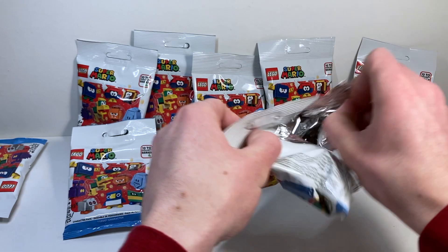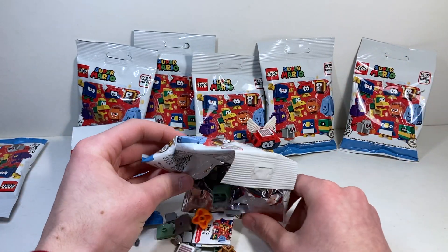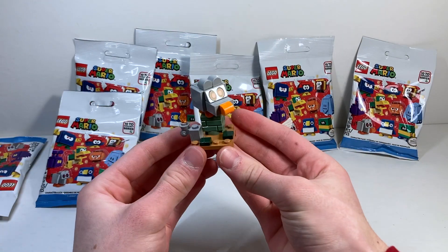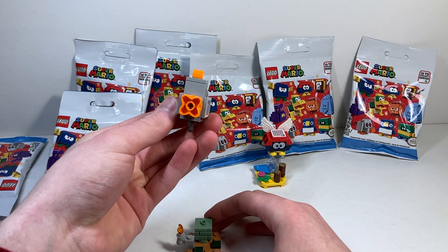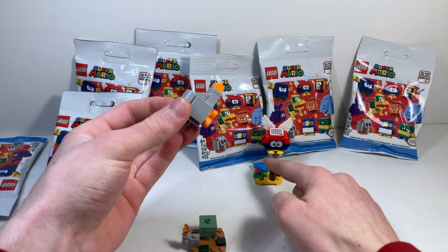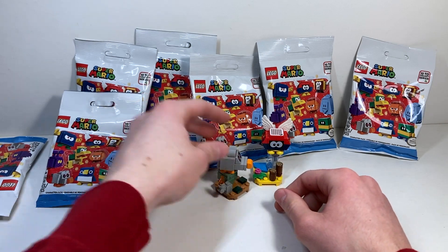Let's see the next character. Hopefully it's not a duplicate. Oh, it's something new — the Scaredy Rat! This is the one I really, really wanted. My new favorite character is the Scaredy Rat. This guy's amazing. He also has a brand-new unique feet piece — it's identical on every single side, unlike the curved feet we have for all the other characters. Great character. Definitely one of my favorites. So cute.